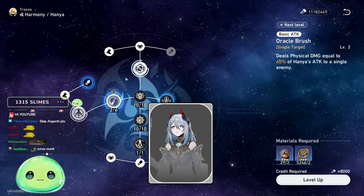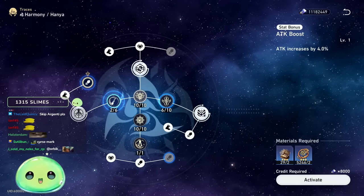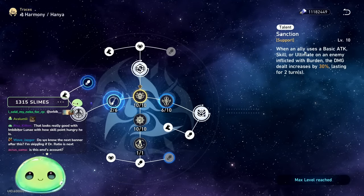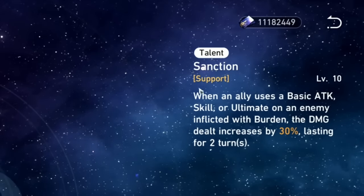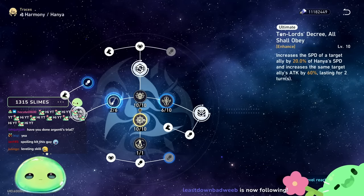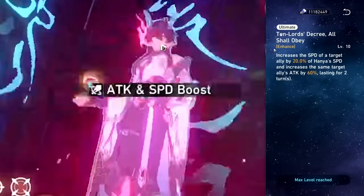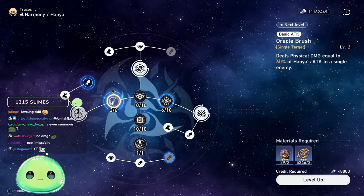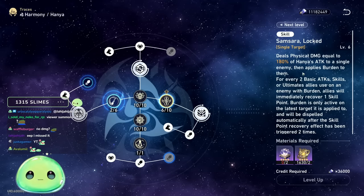Hanya is a very simple character to build. You don't need to worry much about attack bonus stats — she's not going to do that much damage. She excels with her talent, which is the number one priority: when an ally uses a basic attack, skill, or ultimate on an enemy afflicted with burden, damage dealt increases by 30%, lasting two turns. Second priority is her ultimate, which increases a target ally's speed by a percentage of Hanya's speed and increases that ally's attack by 60%, also lasting two turns. You can skip leveling the basic attack.